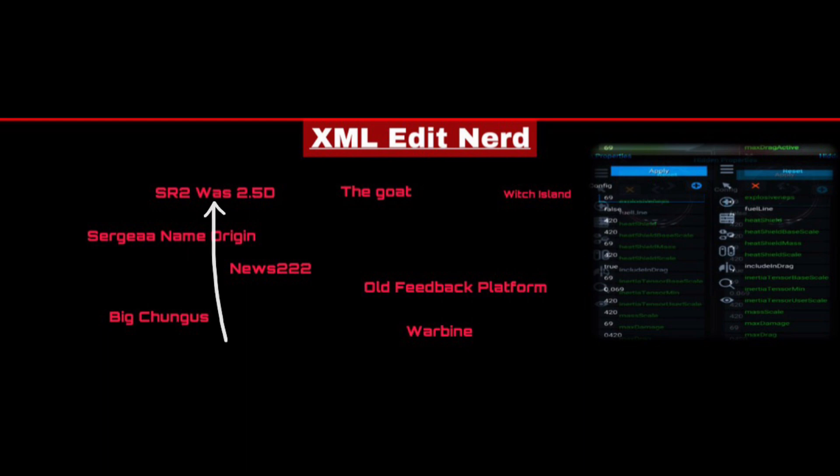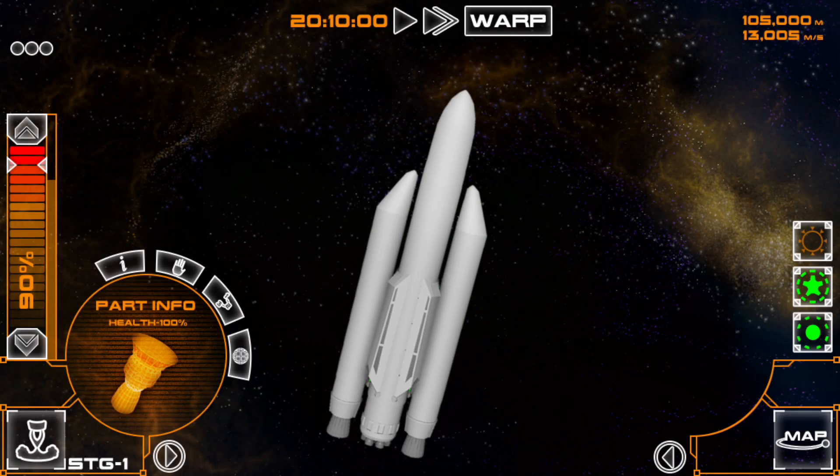Early in its development, SimpleRockets 2 was actually going to be 2.5D, which is really interesting. This is the only image of SimpleRockets 2 2.5D I can find. It's really cool to see, and you can notice that some of the HUD is actually still where the HUD is today.